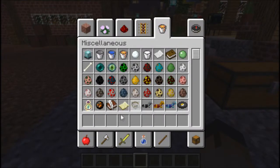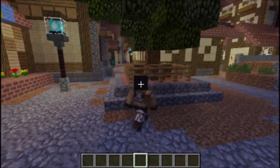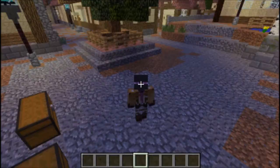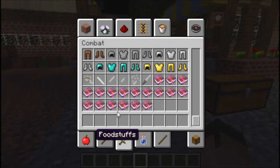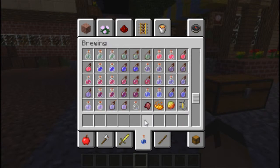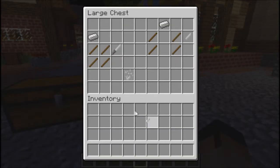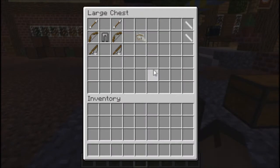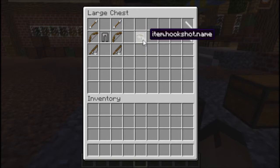Basically what this does is it adds this item right here, and I'll show you how to craft that and the main weapon next. There's some zombies over there — we can try out some stuff on them. But for now, let's show you guys how to craft the hookshot. How to craft the hookshot is you need two arrows, two bows, chainmail leggings, and two fishing rods, and it will create the hookshot. Now, that mod is in Japanese, so if you installed it in English language, it's going to say item.hookshot.name — it's kind of weird.